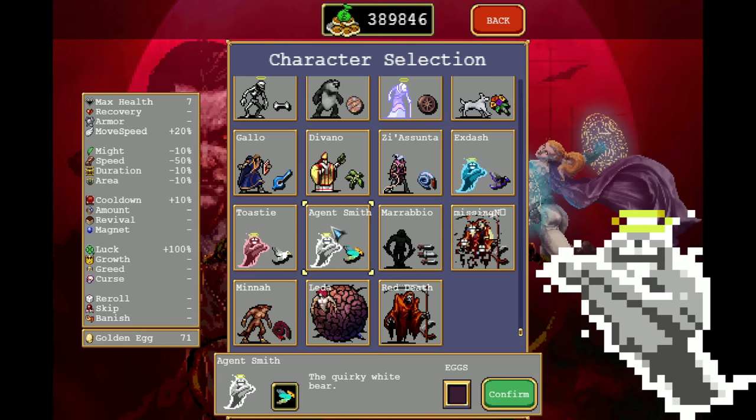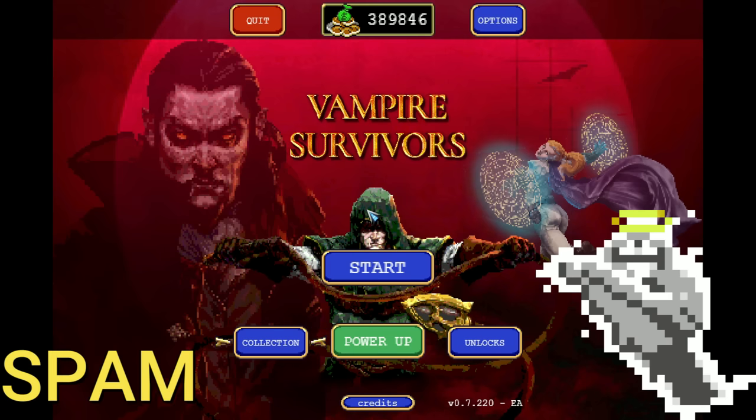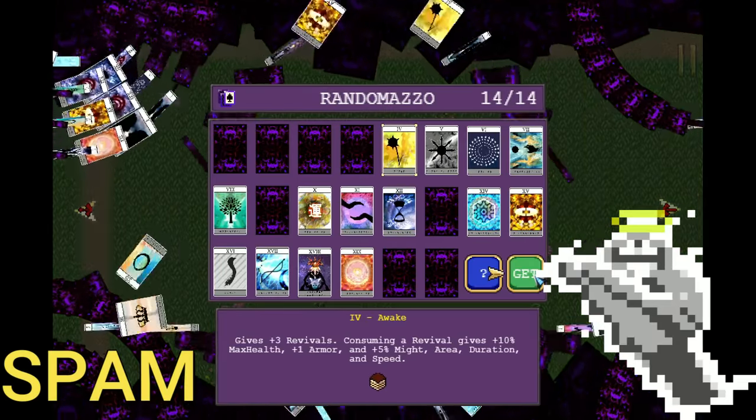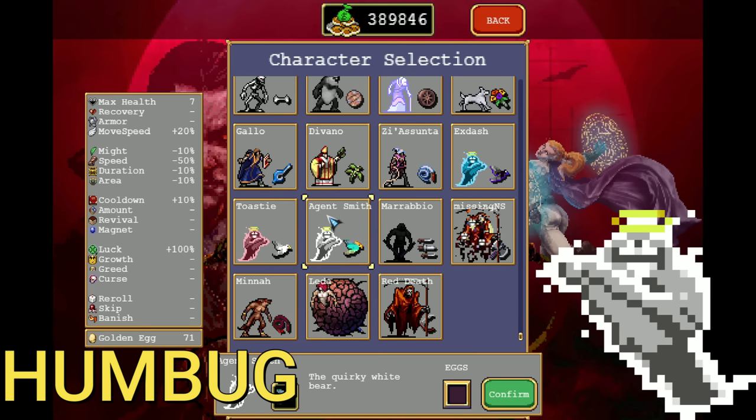Next up we have Agent Smith — well, actually he's called Smith, but I renamed him. And yet again, his stats are quite horrible. However, his level-ups pack a punch: on every single level up he gains 0.01 regeneration, 0.7% power, speed, duration, and area — speed being projectile speed — negative 0.25 cooldown (so every four levels that's negative 1%), and 1% luck. No other character gets as many stats per level up. To unlock him — the first part is unconfirmed — you need to own Extash and Toasty. After this, you go into the main menu and type in "spam", then click on Start, type in "spam" again, then click on Confirm, type in "spam" again, then go to the stage, and type in "HUMBOOK". Once done, you should have Agent Smith unlocked.